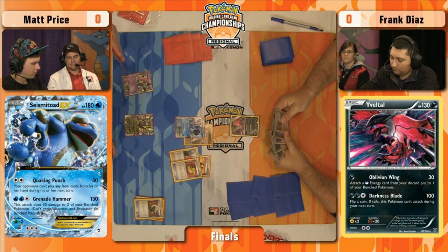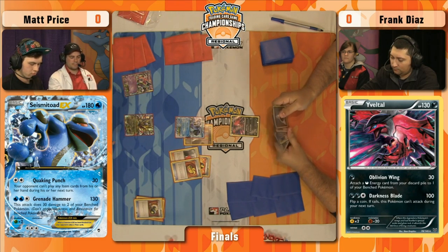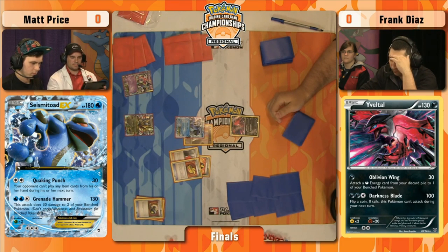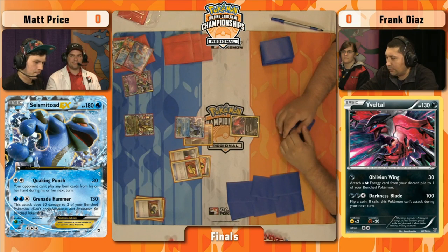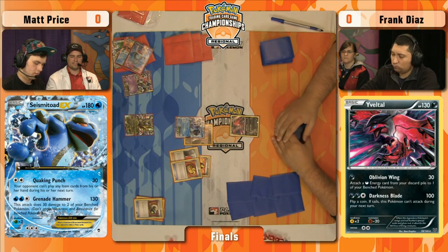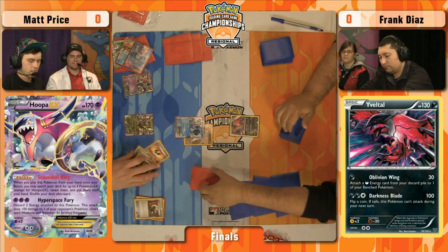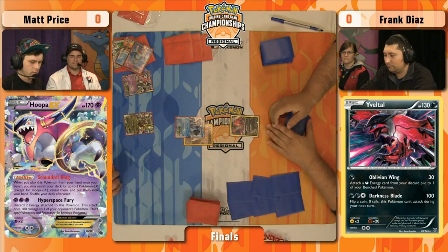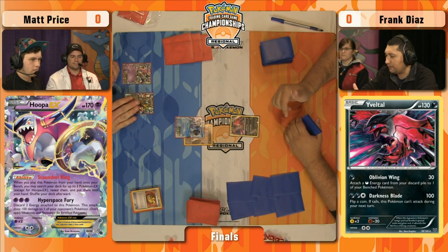Hoopa EX — this was really one of the first decks to take full advantage of Hoopa EX. This deck plays nine Pokemon, all Pokemon EX. Anytime you can Ultra Ball for Hoopa, you are immediately set up. One Hoopa is just your deck — that's everything. It's well worth the one bench slot. You just grab a Seismitoad, a Keldeo, and a Shaman to draw more cards with the Scoundrel Ring ability. All you really need to find are your item cards and energy to constantly use Quaking Punch.